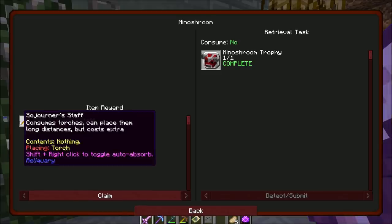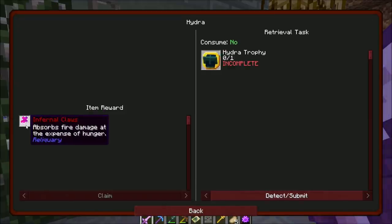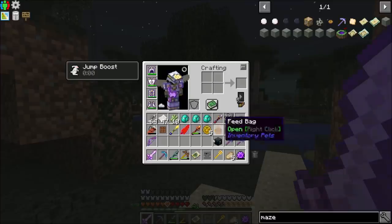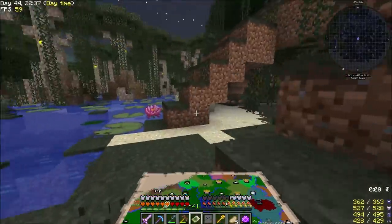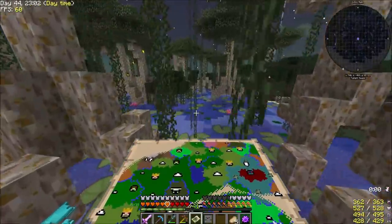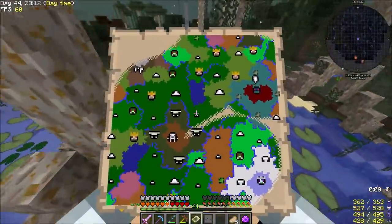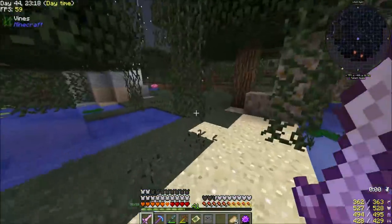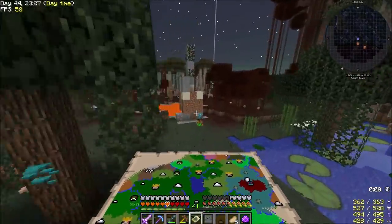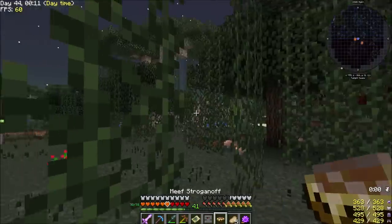The Mino Shroom quest gives us a sojourner staff — consumes torches, can place them long distances but costs extra. We also got a hydrophite — infernal claws absorb fire damage at the expense of hunger — and fiery stuff for making one of the fire weapons. We're going to go to the middle. I'll probably just climb down inside one of those Mino Shroom dungeons before the start of the next episode and kill the boss again to get the maze breaker.